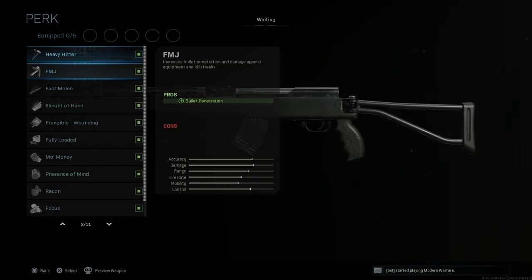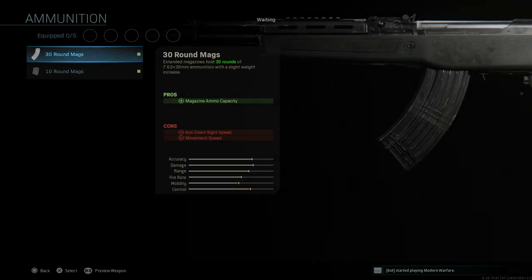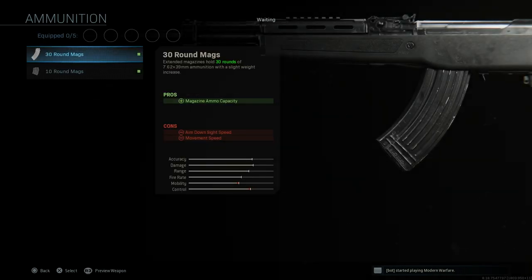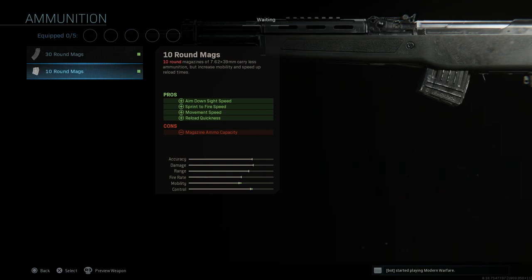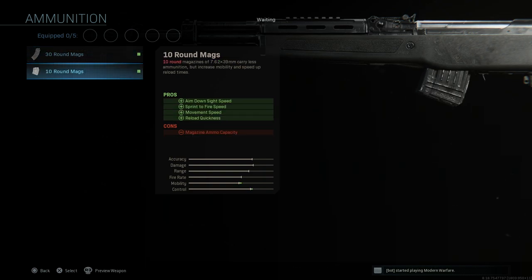For perks, we have the usual perks — I'm not going to go through them because it's all the same. For ammunition options, we have two mag options: the 30 round mag and the 10 round mag. So it's the same caliber.